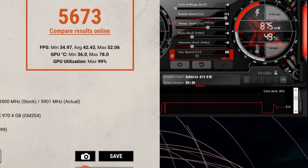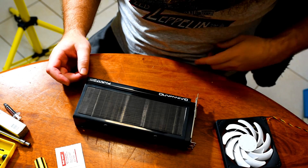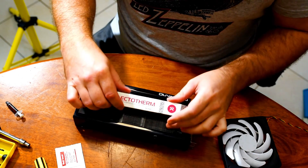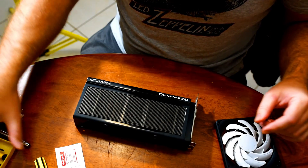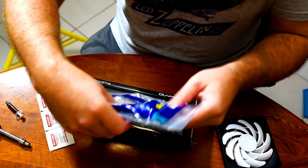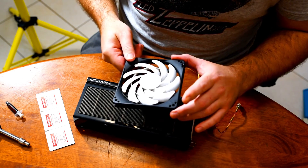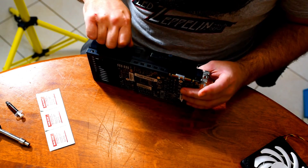With all the baseline runs out of the way, we've got to do something about the thermals and the power. Let's start with the thermals — we're going to do a repaste and add a fan to see if that helps. We'll replace the thermal paste with either some Ectotherm or Thermal Grizzly, which is fairly standard paste — not going liquid metal on this one. We also have our screwdriver kit, some alcohol wipes to remove the old thermal paste, and some zip ties to mount a fan on top of the cooler to push more air through. Fans are much better at pushing air than pulling, and this slimline three-pin DC fan should do the job.